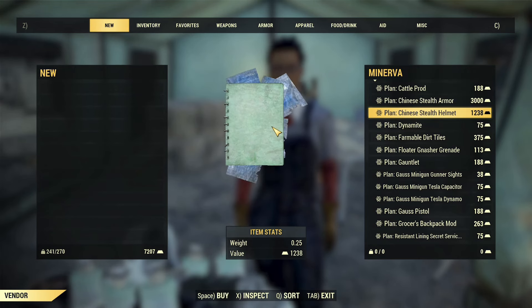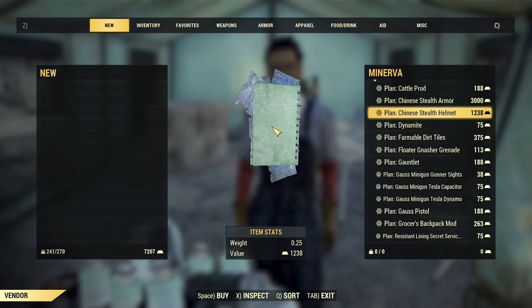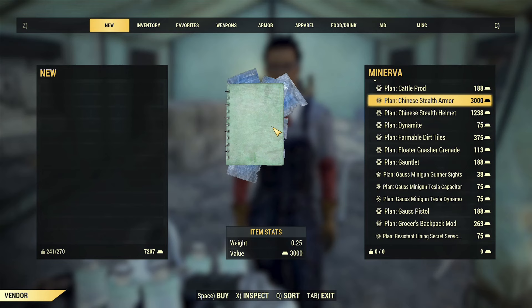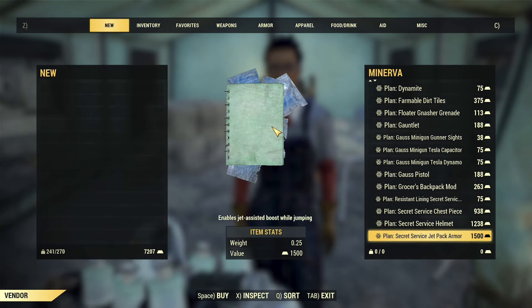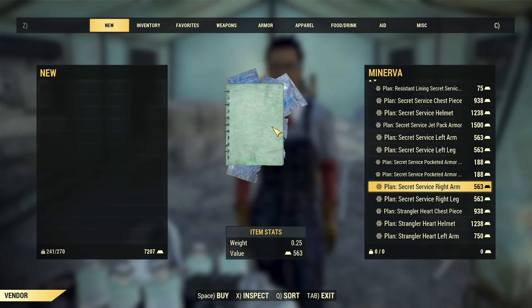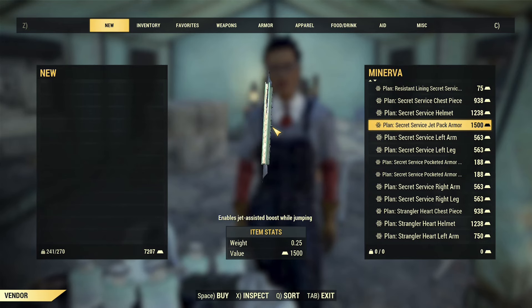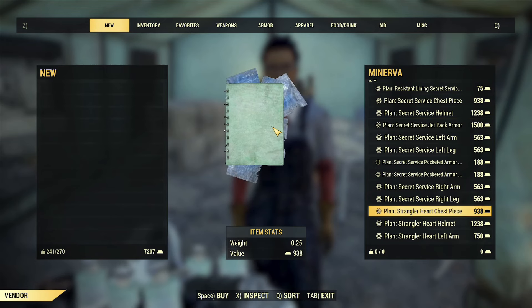For armor, there are a couple of options. First is the Chinese stealth armor and helmet, which is basically a radiation suit — if you're not in power armor, I'd definitely recommend picking this up to play around with. Then we have the secret service armor; the full set is available to unlock. There are two mod plans for it but they're both useless — don't unlock those. The full armor set itself is worth it so you can craft it, roll legendaries, and find legendaries of it in the overworld.